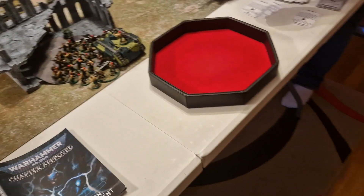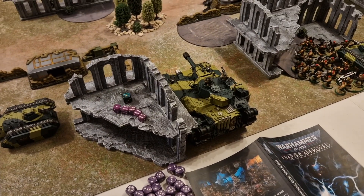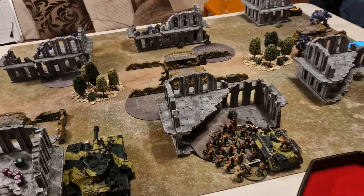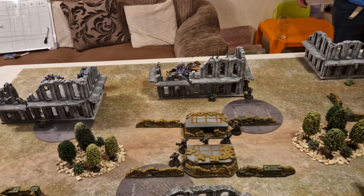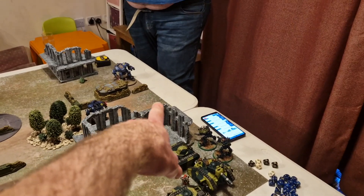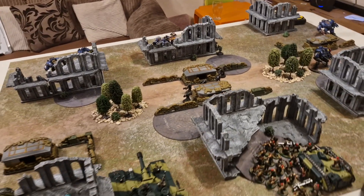Checking all remaining shooters — the others are doing March from Crag actions. The Devastators are also doing the action on the home objective. End of Ultramarines Turn 1: one point for Bring It Down (killed a Scout Sentinel); completed March from Crag actions will score next command phase. Ultramarines score three points total (the Sentinel and two extra primary points for holding objectives in Guard territory) — so it's three points to nil going into Guard Turn 1.